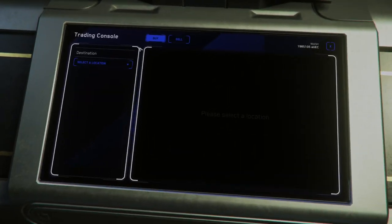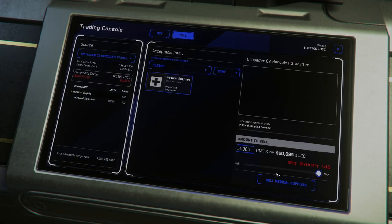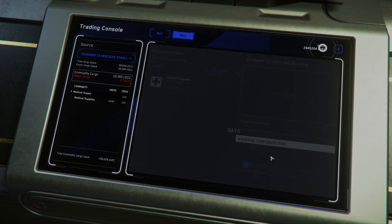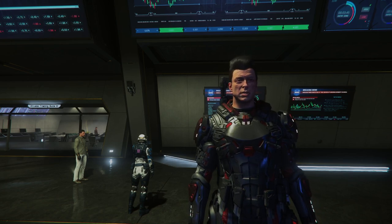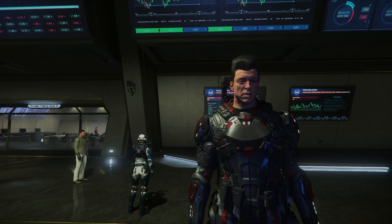Made it to the terminal. We can only sell 50,000 - that's their max demand per tick. Feeling a whole hell of a lot better after this sale. Guess I'll just go find a chair and sit for a little bit and wait for the server tick to happen, then we can sell the rest of our medical supplies.